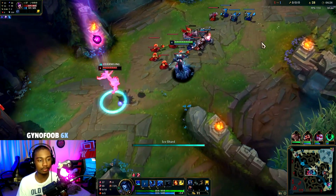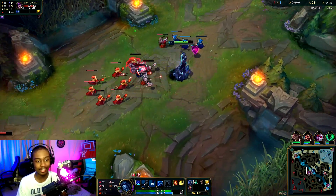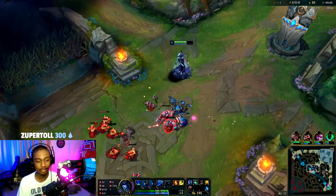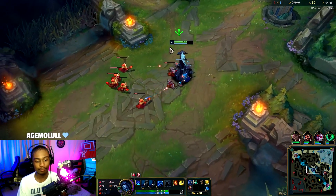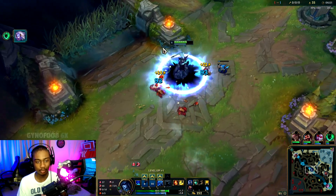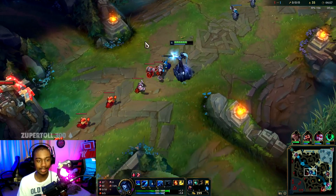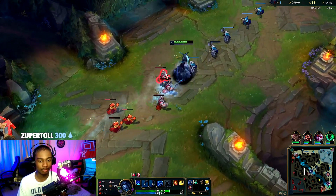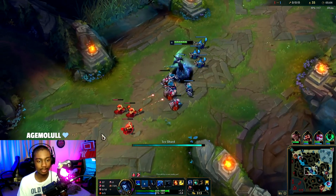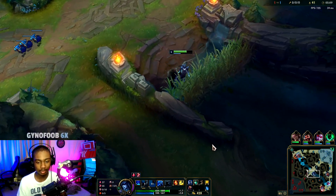We want to cancel the recall so that way she loses more minions under tower when we shove this in. In theory we could try to freeze it, but it's Syndra - we're not playing an assassin where we can zone her. She's always going to try to perma shove, so it's best we just push her under tower and make her lose as many minions as possible. That's how you want to play against these control mages.